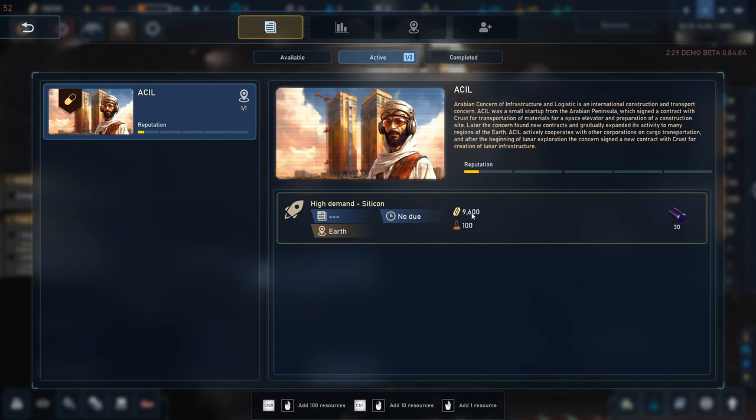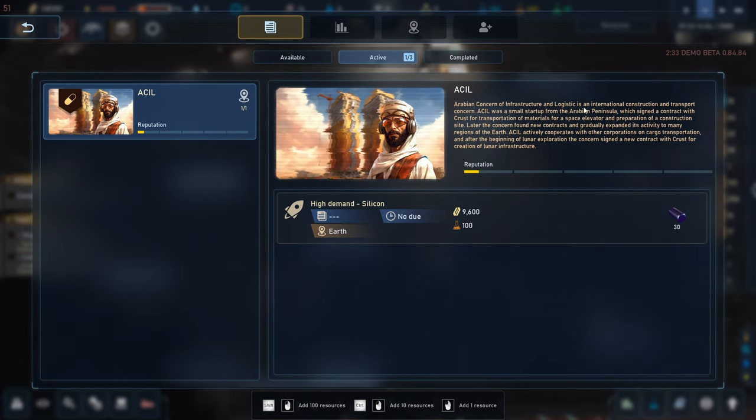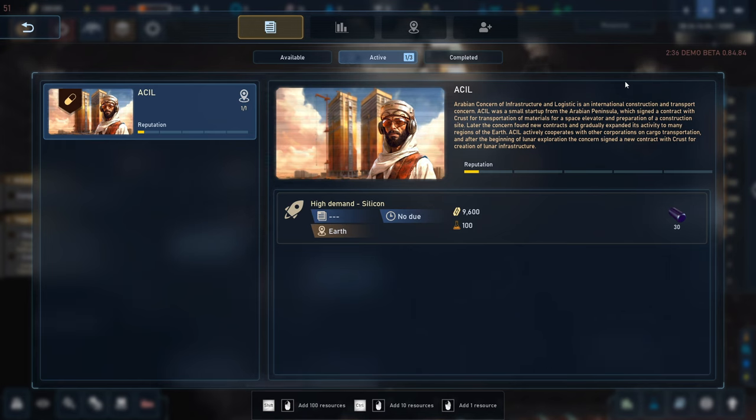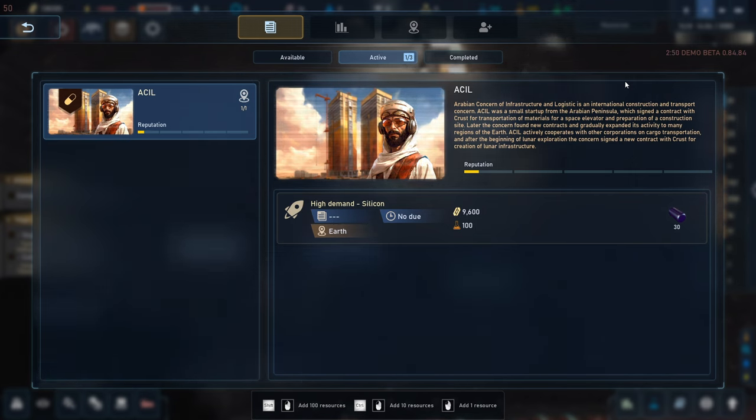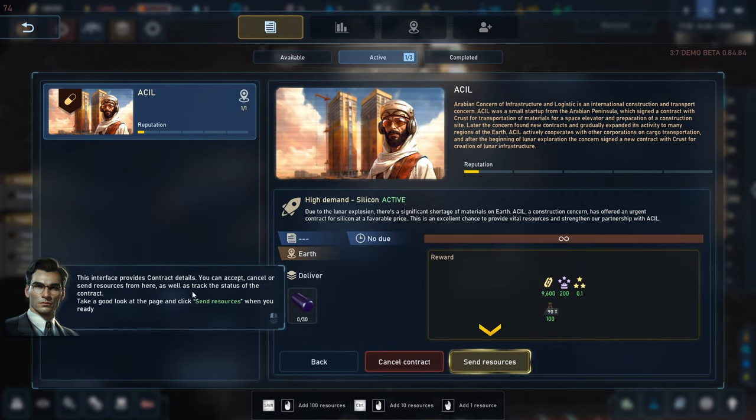Active — now select the High Demand contract. That's the name of our contract, no due date, sending stuff to Earth — 9600 something. The Arabian Concern of Infrastructure and Logistics is an international construction and transport concern. ACIL was a small startup from the Arabian Peninsula which signed a contract with the Crust for transportation of materials for a space elevator. Later it expanded activity to many regions of Earth and signed a new contract for creation of lunar infrastructure. This provides contract details — you can accept, cancel, or send resources, as well as track the status of the contract. Take a good look and click Send Resources when you're ready.